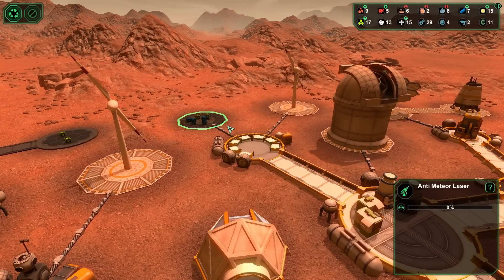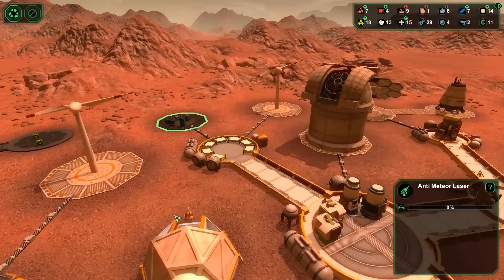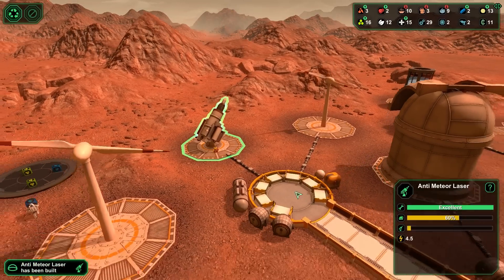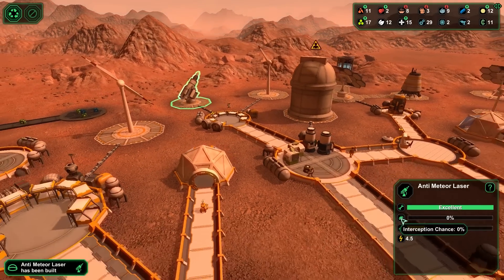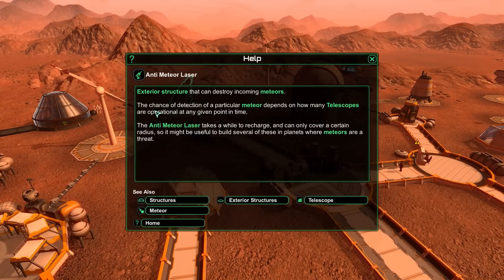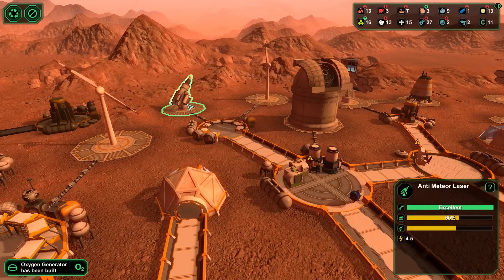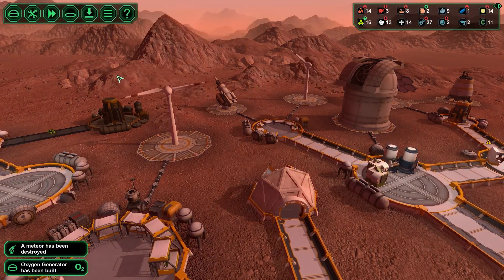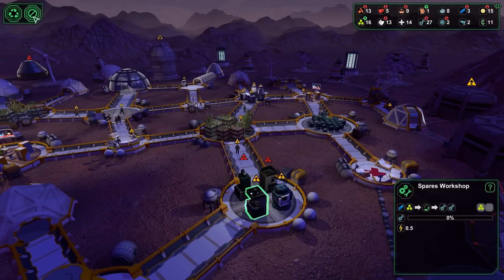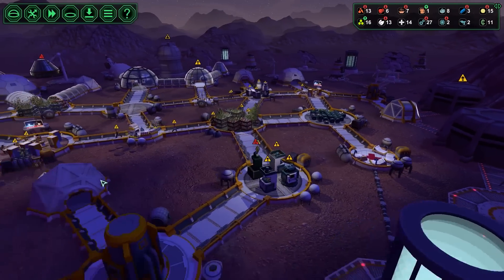Anti-meteor laser — it's about to be built. You are going to love me for this. Here we go! And we got an anti-meteor laser! It has a 60% chance — exterior structure that can destroy incoming meteors. The chance of detection of a particular meteor depends on how many telescopes are operational. The anti-meteor laser takes a while to recharge and can only cover a certain radius, so it might be useful to build several. A meteor has been destroyed! I have a feeling it's also going to destroy things that wouldn't have hit me anyway, but it's still really cool.